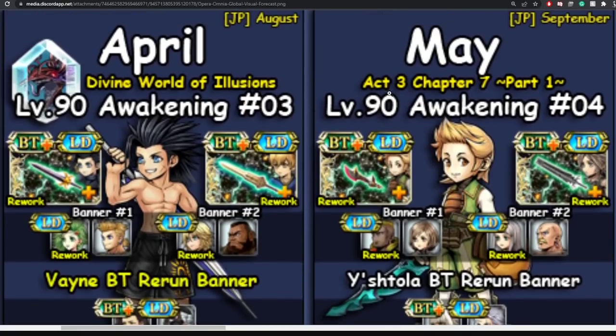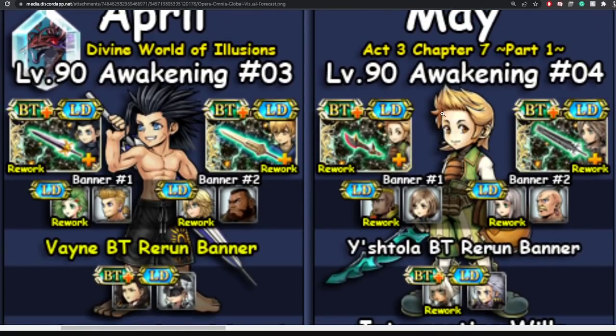Now we move on to May. The BT units at the beginning of that month will be Kyrian and Vaughn. Vaughn I already have, so he's an easy upgrade. Kyrian I already have his LD weapon, and his BT weapon provides a whole lot more. His BT effect is almost similar to Ramza's with a couple differences. I will definitely be pulling for his BT because his ores are fantastic and his BT effect just adds more to it.